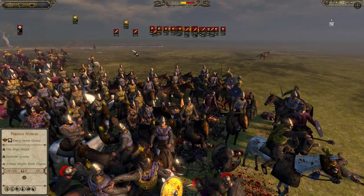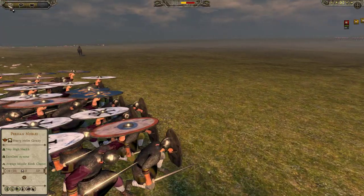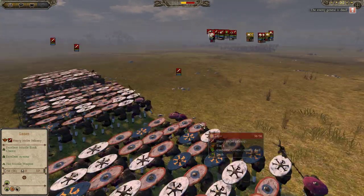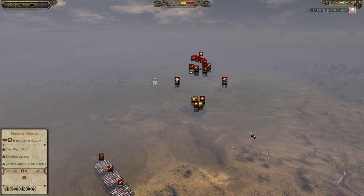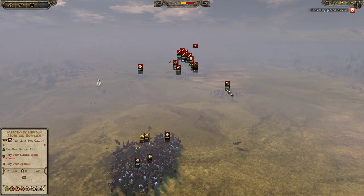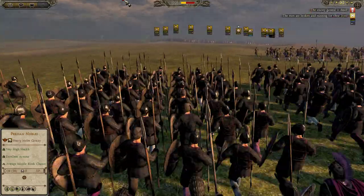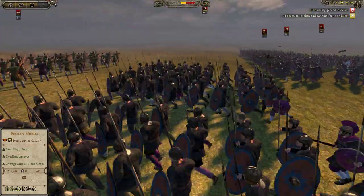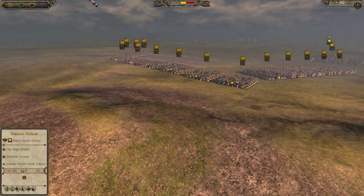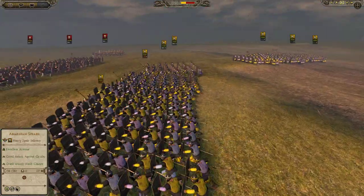Their general eventually starts to retreat and then we kill him — so we take out the general of the first army, which is great. Unfortunately that was basically the only chance we had. I just wanted to note this animation looks really cool — this little testudo-style formation. My cav is holding off their cav as best it can, and now that their forces have spotted my army they're charging in. Some levees here can't do too much damage against my heavy forces, and I charge the bulk of my units straight into them.